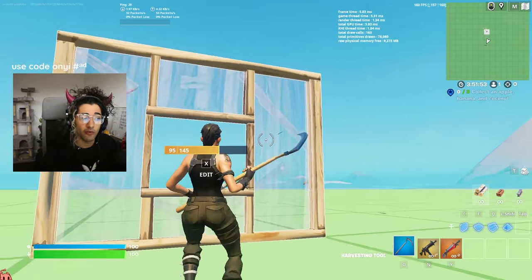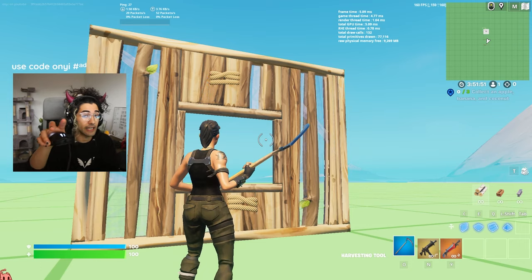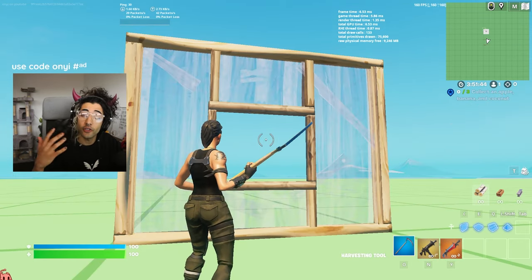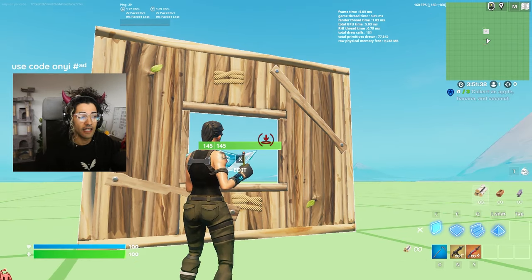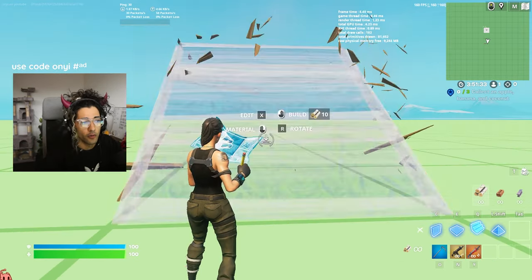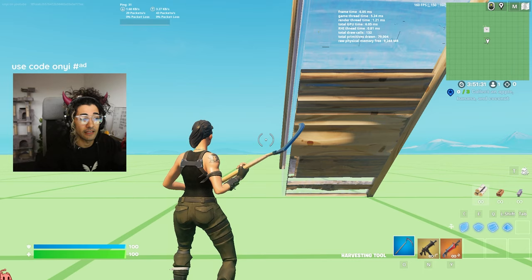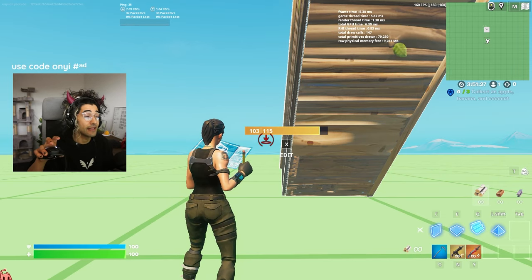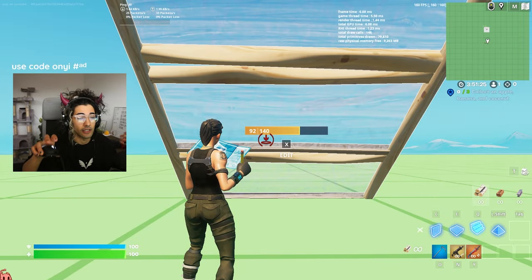When you go to reset your edit in Fortnite it's very important to make sure you're looking at the edit, because if you're not looking at the build it's not going to work. The only use case where this works without looking directly at it is if you have the same type of build out. For example, if there's a ramp edited and you're off to the side it won't work, but if you go to build another ramp in the same build section where the ramp is, you can reset that build.